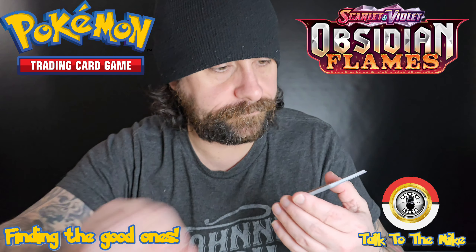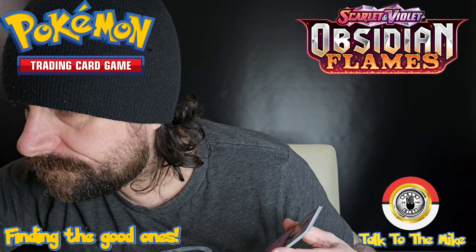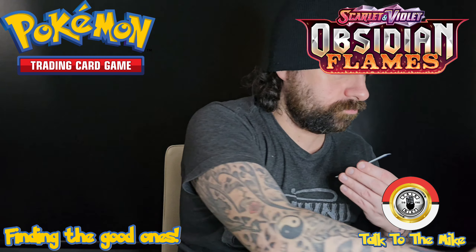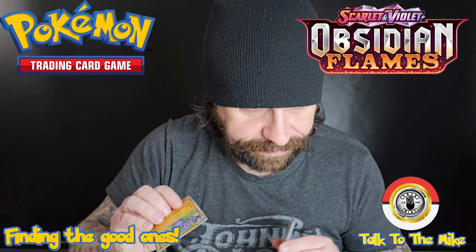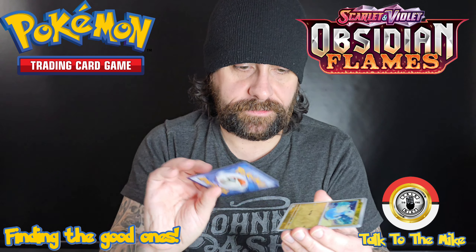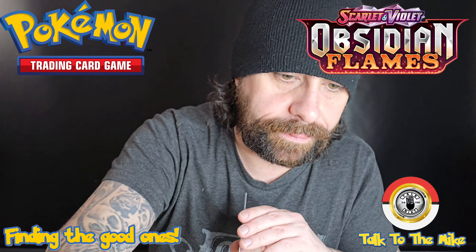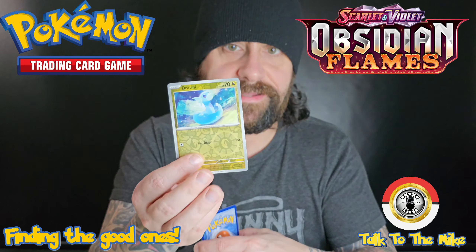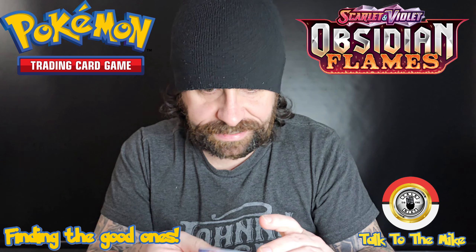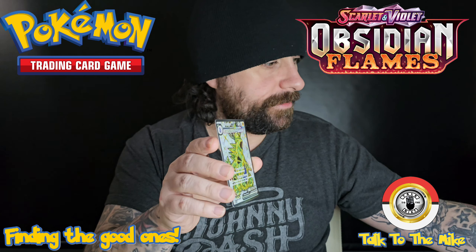Tyranitar pack — would you have Pidgeotto, or even better, maybe Charizard in here? Taking a break from Paldean Fates too, so it's kind of cool going back to these ones. Litwick. Swablu. Tadbulb. Binge Lashonk. Probopass. Vengeful Punch — yeah, Vengeful Punch. Skarmory, Skarmory. Reverse holo Bronzor. Reverse holo Floatzel. And a holo Palafin. There you go, and an Energy Guard.